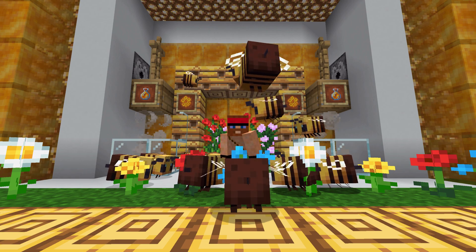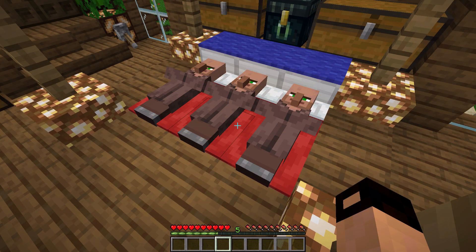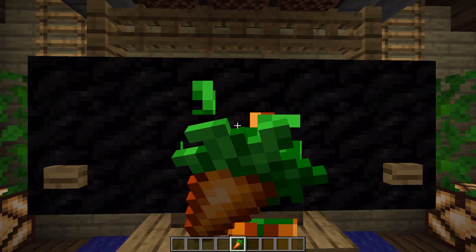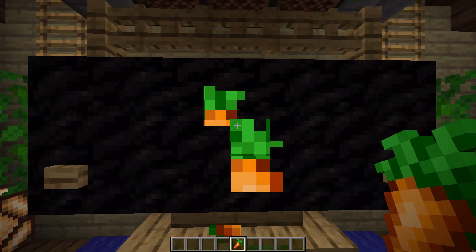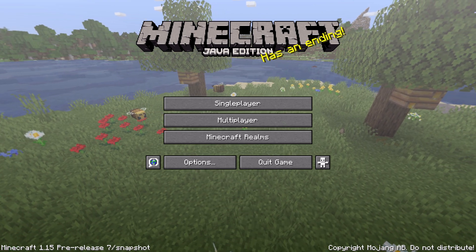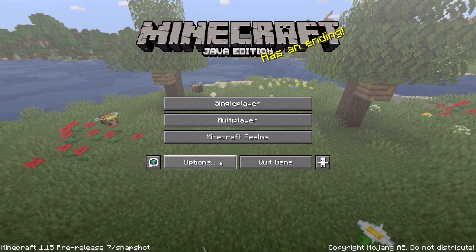Some quality of life improvements were added, including new game rules. If the player tries to sleep in a bed occupied by a villager, the villager will be kicked out. All food items can be eaten in creative mode too. The menu screen was changed to an image which includes all the new 1.15 features. Highlighted buttons now have a white outline.